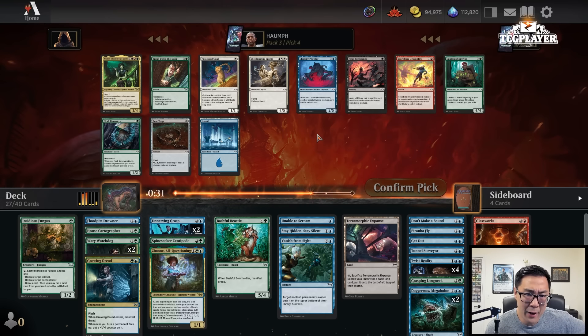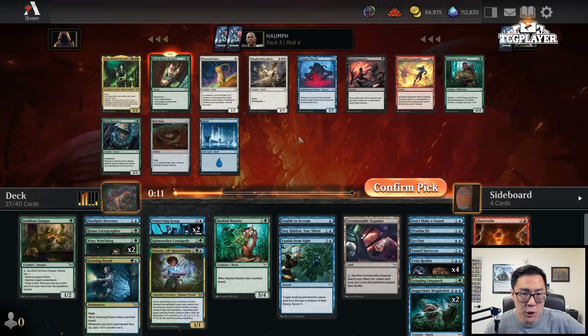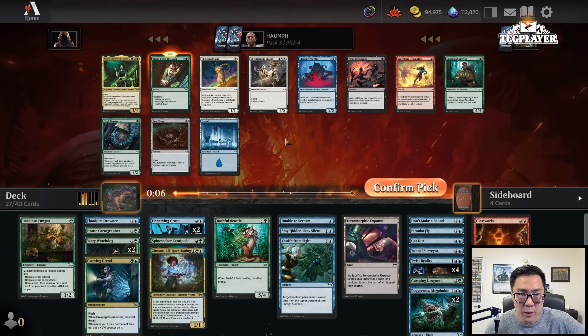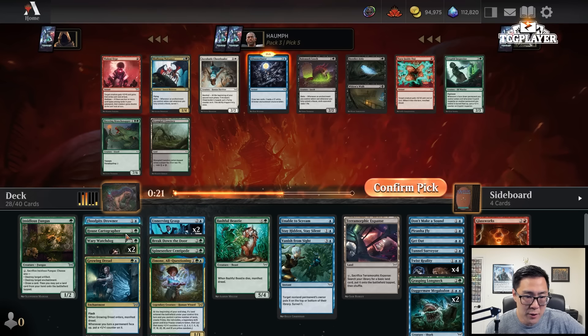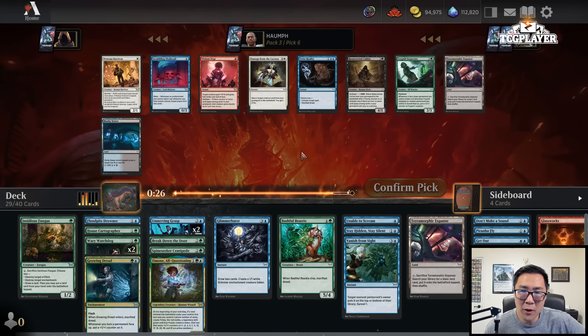I do like Breakdown the Door — I think it's worth playing over the Flesh Burrower. The question is whether or not I want to splash the Dragonfire here. I think Dragonfire is probably a little bit better, but on the splash my mana fixing isn't perfect. I'll just take Breakdown the Door — this is just another good three-mana effect. Now we have a pretty weak pack. I don't mind the first Glimmer Burst. We have plenty of creatures and some Land Cyclers. Let's go ahead and take a Glimmer Burst as a little card draw effect.